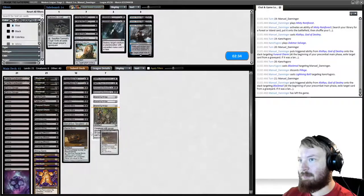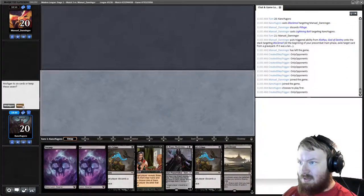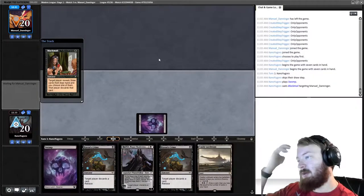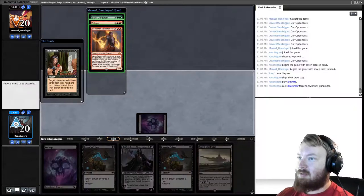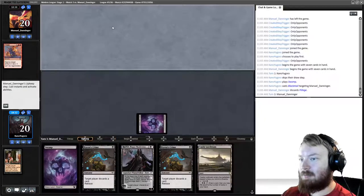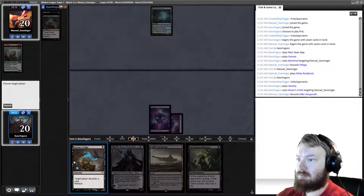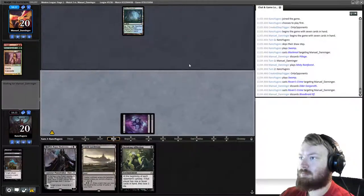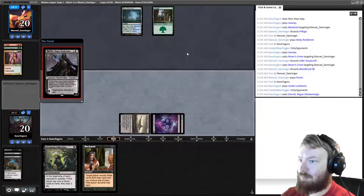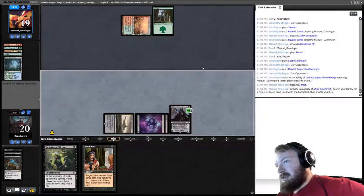Last game — I'm going to try Ratchet Bomb instead of Heartless Act. This is a fairly decent start, we'll keep. Starting Blackmail — it's not as powerful when your opponent has a full hand of seven. We take Pillage since the land destruction spell is scariest right now. No one-mana ramp from opponent means their hand is slower. We cast Raven's Crime twice and pass. We play Castle and Davriel. Opponent discards a Forest — they've discarded everything we saw with Blackmail.